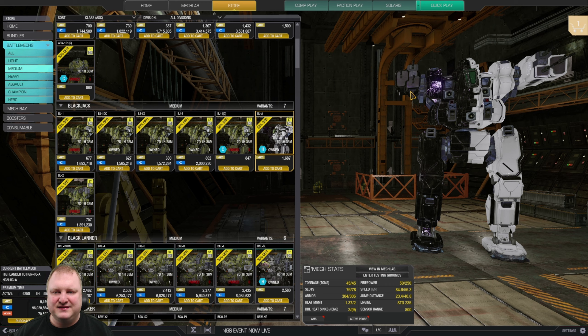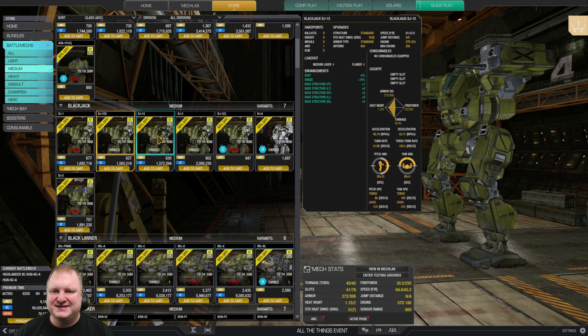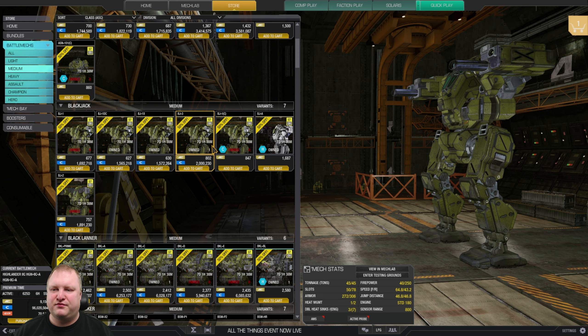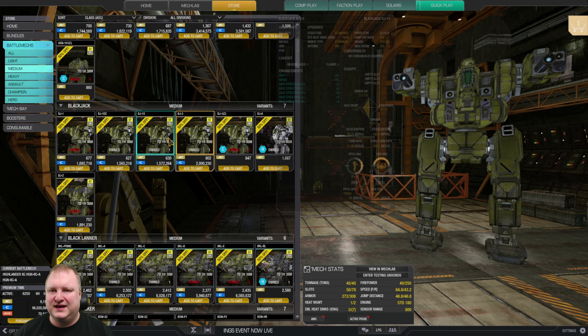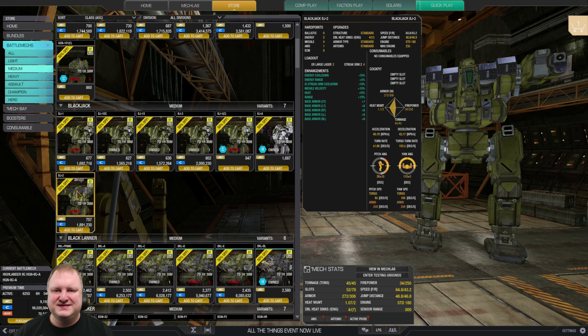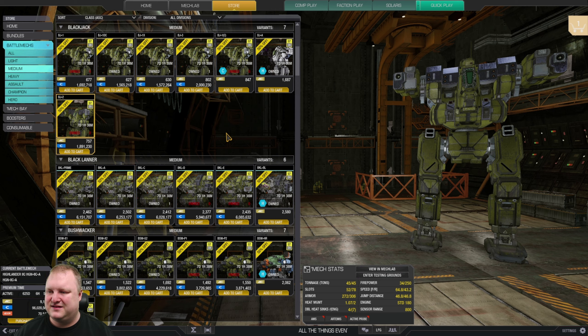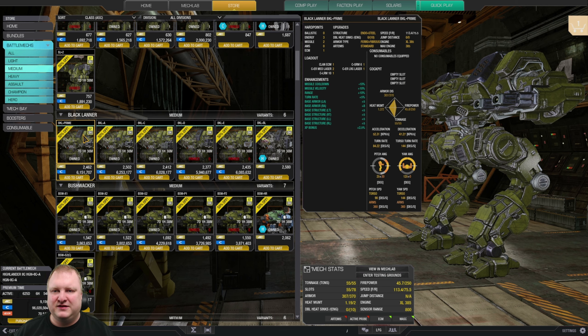Blackjacks: the Arrow is a really interesting mech — two large pulses and machine guns can be fun. The 1DC is pretty good for dakka and lasers, the 1X is a nice energy boat, and the Blackjack 3 is a special tip for using with two heavy PPCs — one in each location — making a hell of a brawler. Don't forget the Blackjack 2, which is a really nice small missile boat with a cooldown bonus on Inner Sphere streaks.